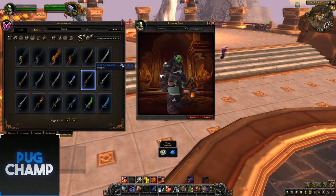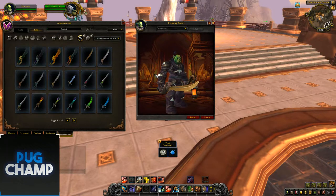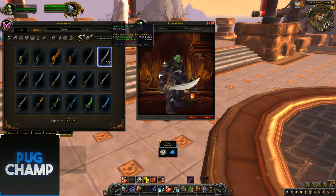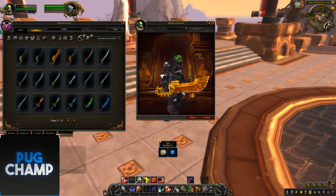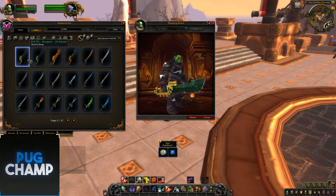Next we have swords. For the one-handed swords, these are ones you'll especially get in Kul Tiras because they look piratey, with a cutlass-saber style. You can get different recolours — brown, blue, red, gold. Next is the Zandalar sword — you know it's Zandalar, it looks really good with the gold. Then there's a dark purple one and a green one.